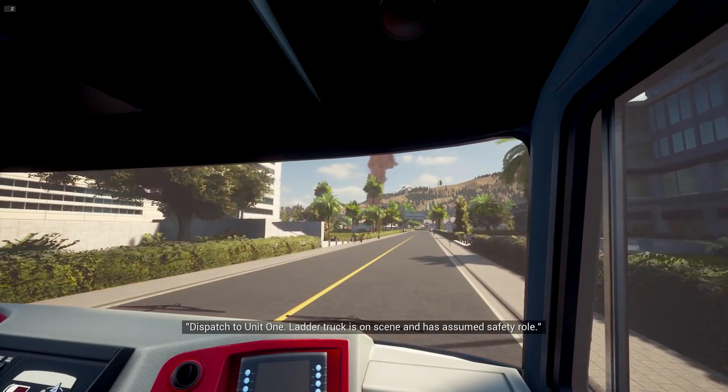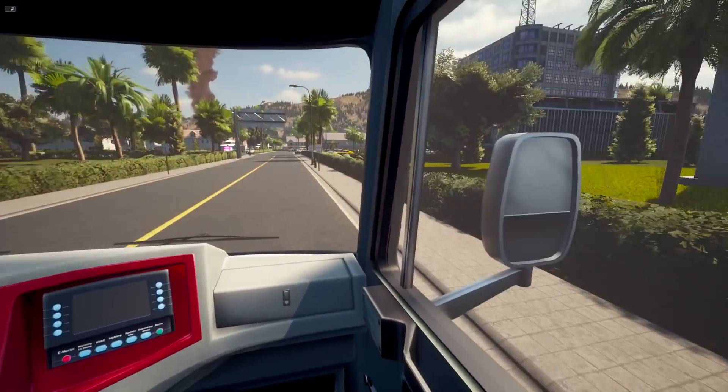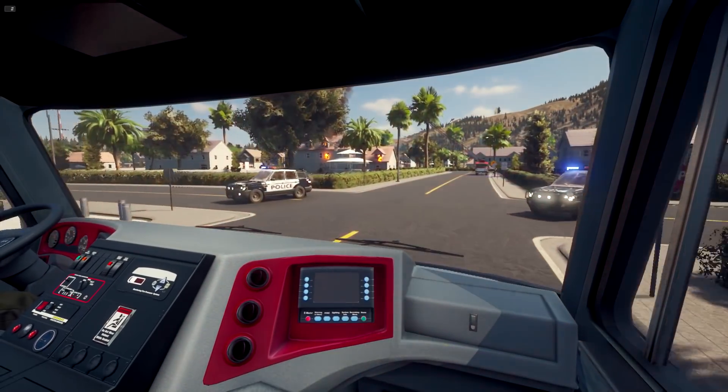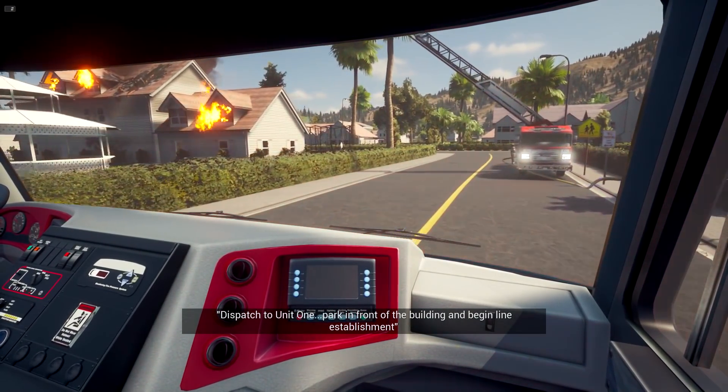Dispatch to Unit 1 - ladder truck is on scene and has assumed safety. Very, very nice. We're in a big truck. We're in Loveness, rockin' and rollin', getting ready to go to the fire. We're gonna test this out. I think this is the tutorial. Park in front of the building and begin line establishment.